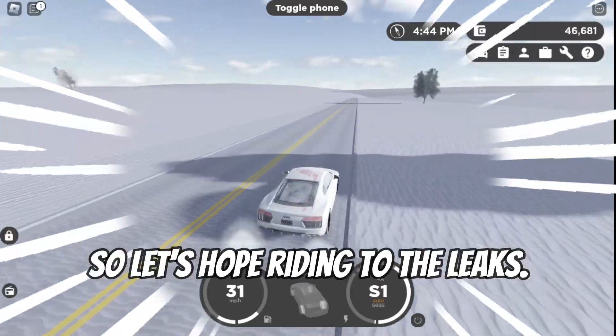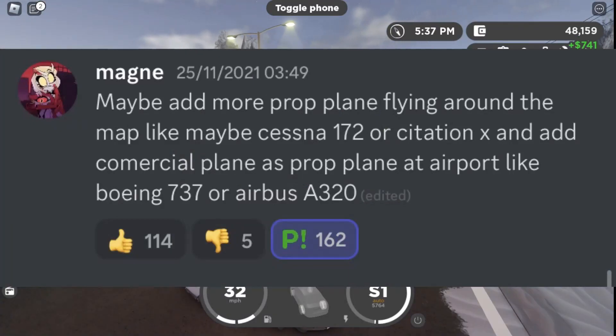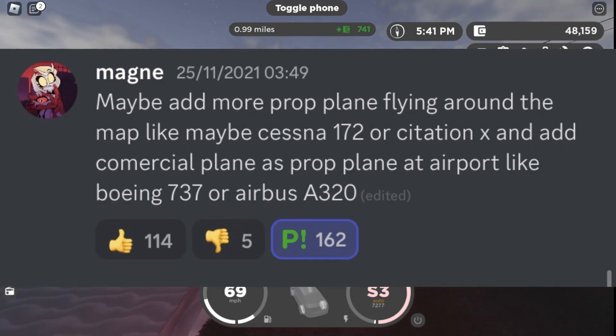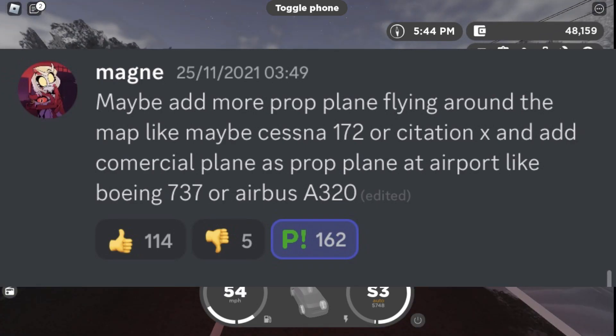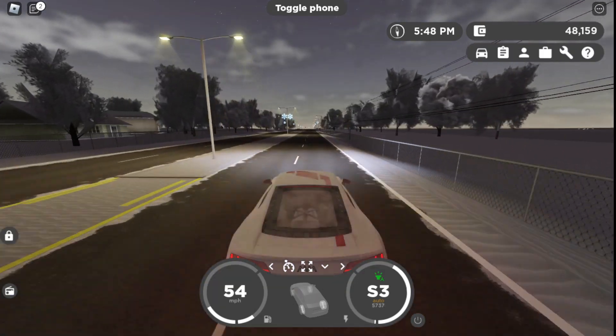This is a really interesting one for me. It says maybe add more prop planes flying around the map, like maybe a Cessna 172 or Citation X, and add commercial planes as prop planes at the airport, like a Boeing 737 or Airbus A320, which does have a P on it which stands for planned.